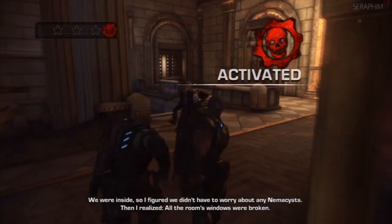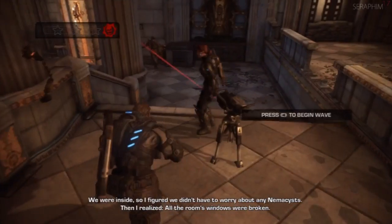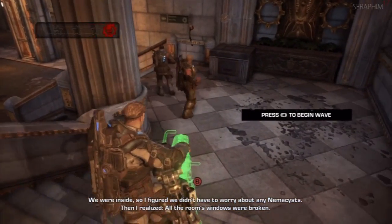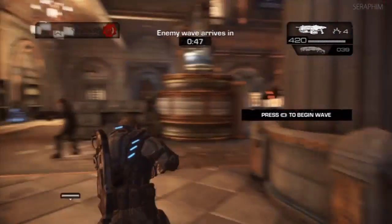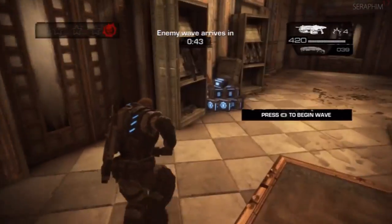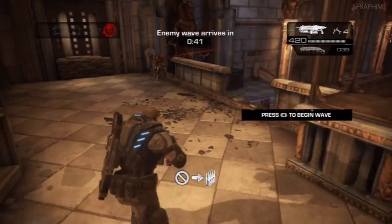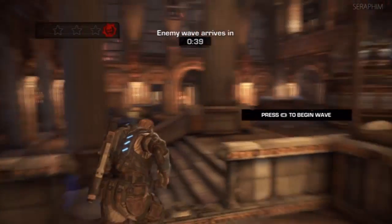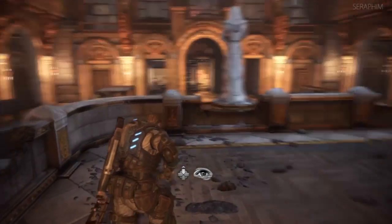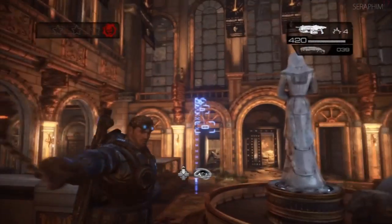Nemesis now joined the ground attack. This really isn't too much of a problem because the AI is really good at shooting Nemesis. I'm going to be alternating between these two back areas. The only real threat is if anything gets past the defences, or if your team just isn't performing — sometimes you can get penalised.